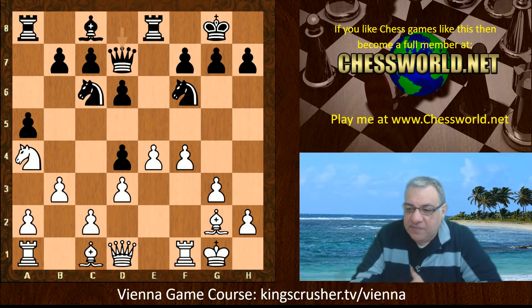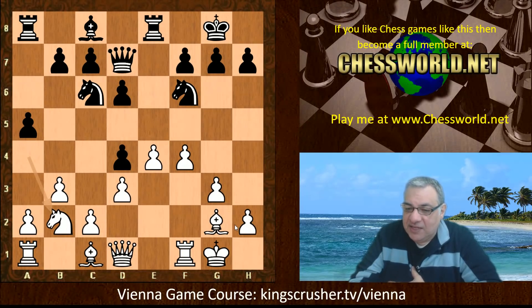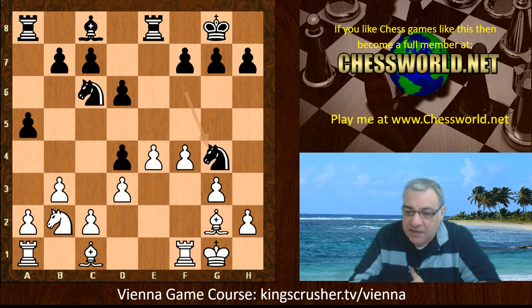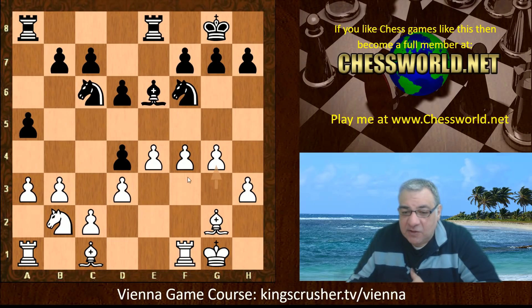We have queen d7, then knight b2 — the knight is rerouting, potentially targeting c4. After h6, on queen g4 you might think it's a nuisance move, but perhaps white can just take off the queen and claim a small positional advantage. The queen comes off, not so much fun, but there's a space advantage and the bishop pair. With those two things white should have a small advantage.